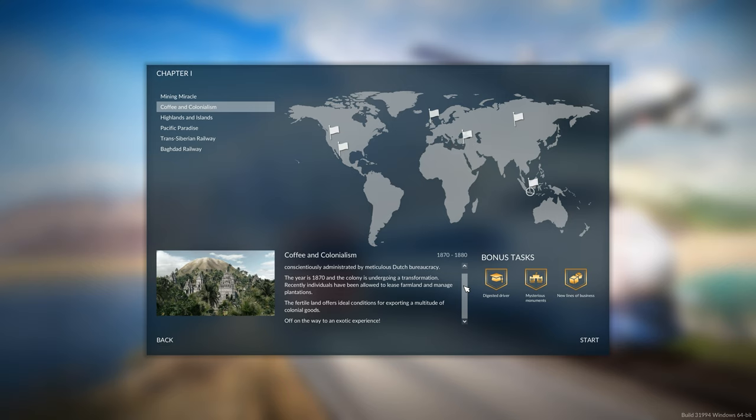As always, in this episode we're going to attempt to get all three of the bonus tasks that are available for this mission. And they are Digest a Driver, Mysterious Monuments and New Lines of Business. So let's go ahead and get started.